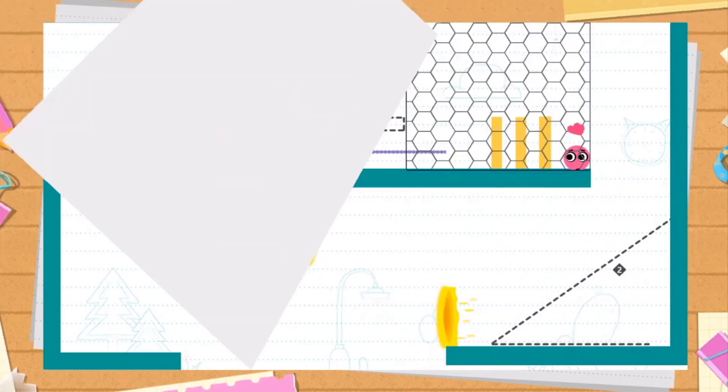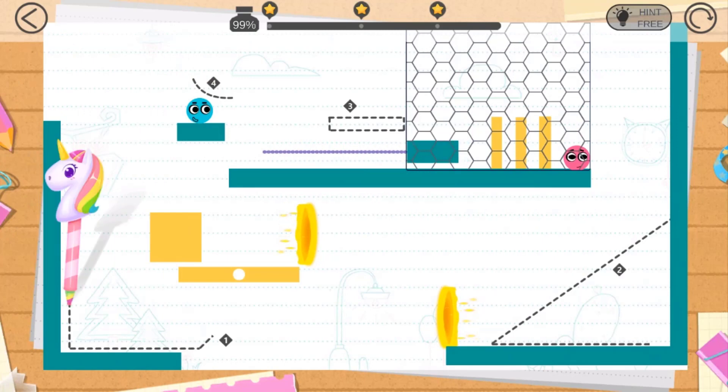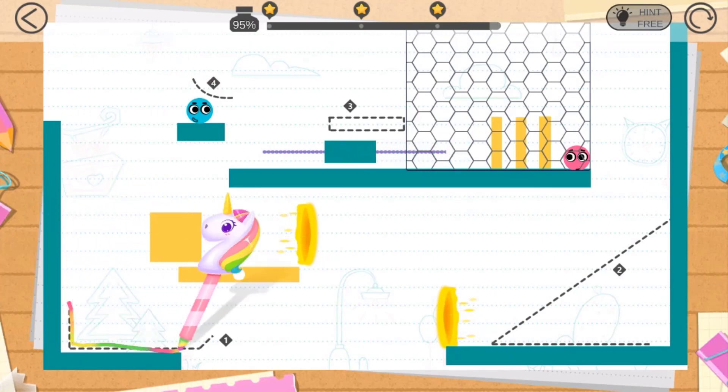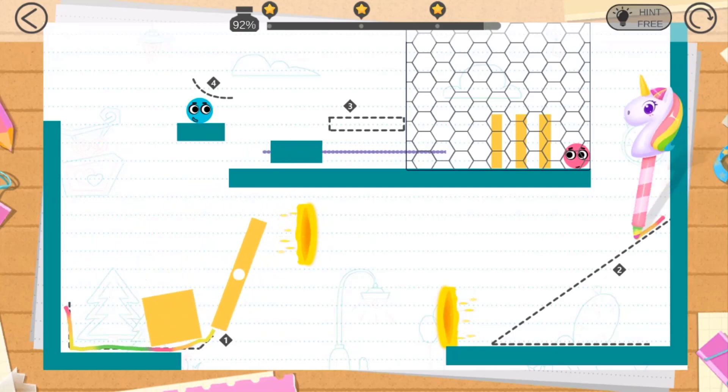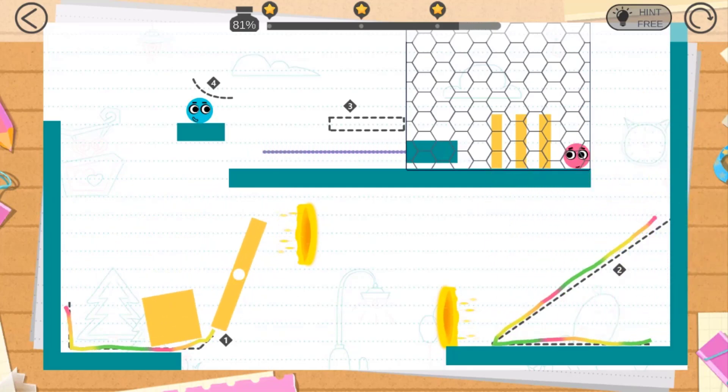Let's see how we're gonna get that blue ball into the pink ball. In this level we have to draw four different lines. This is the first line, and this could be the second line. We need to push this guy — let's draw this one over here and see how we're gonna make this work.